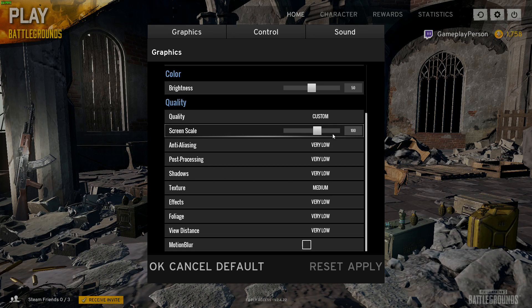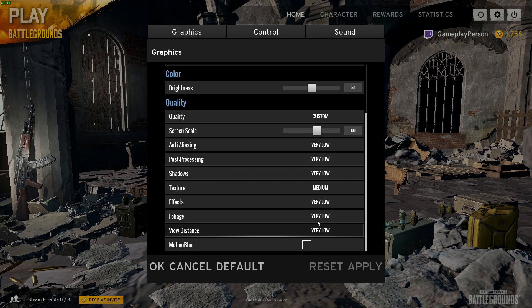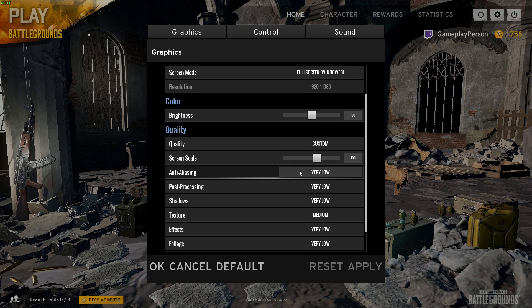You'll always want your Screen Scale to be 100 if you want the game at your monitor's native resolution. Set Post-Processing to Very Low, and put everything else on Very Low except Texture. For Texture, when I had it on High I was getting a lot of lag, but when I moved it to Medium the lag literally stopped and I kept getting 60+ FPS. So if your texture is on High, changing it to Medium is the main thing that should help you.